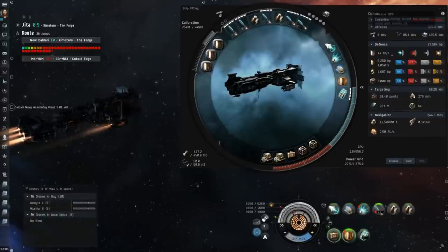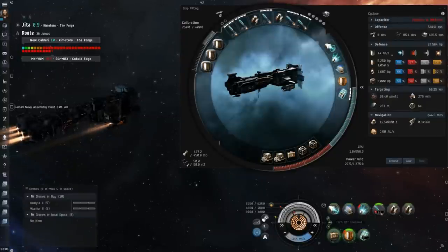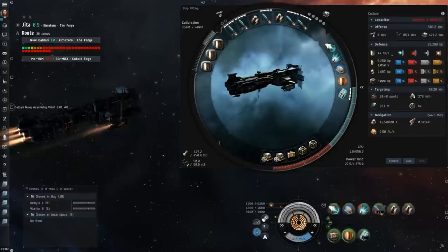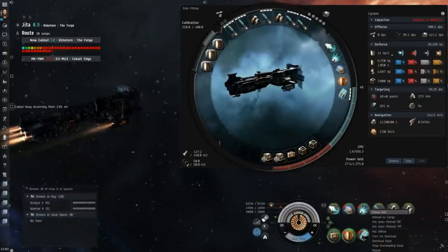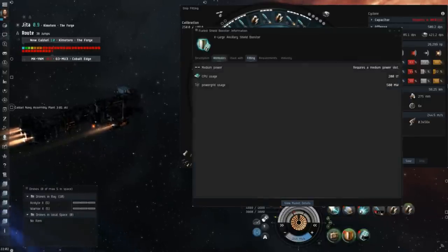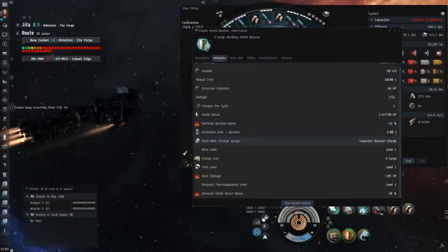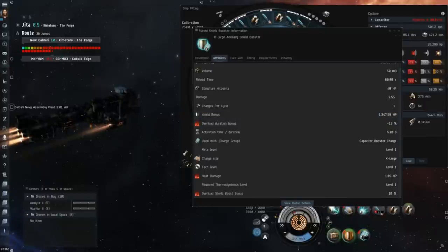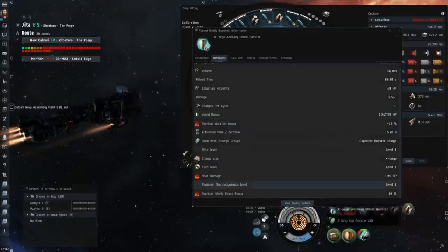The Cyclone with insurance, implants, fit, and boosters actually costs around 40 million ISK to replace, so I think the Cyclone is very good for its value — it's about four times cheaper. You can lose four Cyclones for the cost of one heavy assault cruiser, and you can lose about eight Cyclones for the cost of one pirate faction cruiser if you're talking about the more expensive ones like the Hailer and the Orthrus.